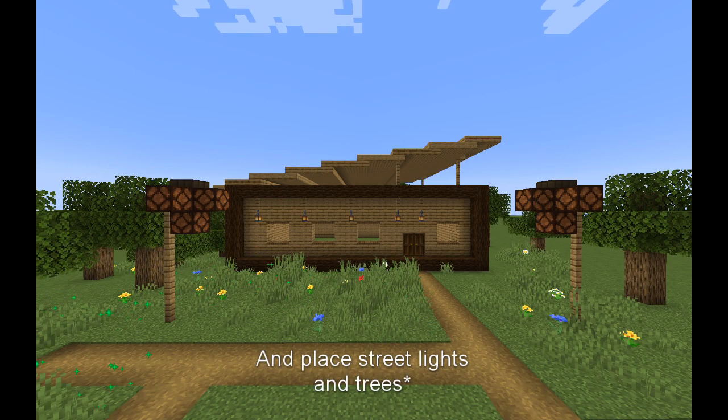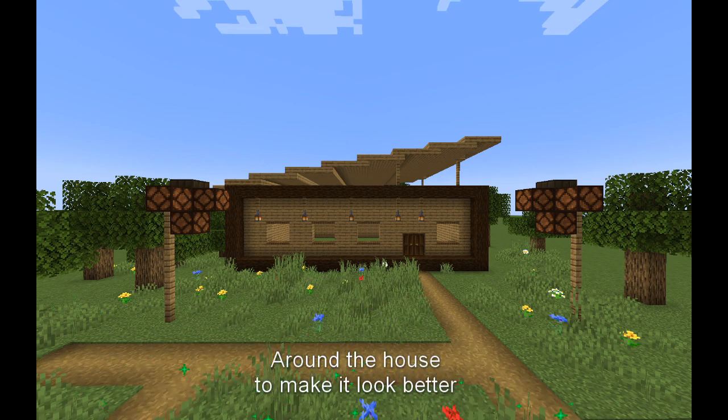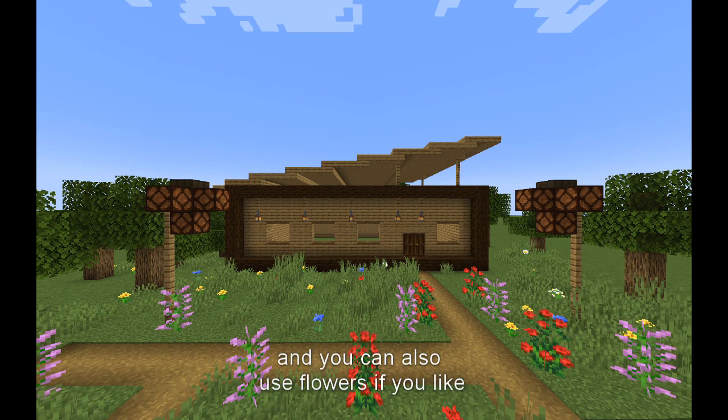Now make a path and place streetlights and wood around the house to make it look better. You can also use flowers if you like.